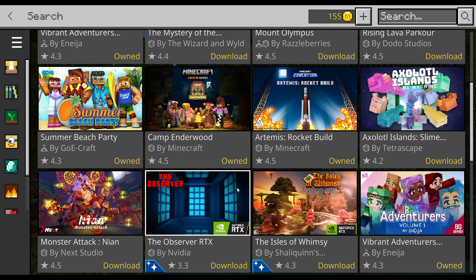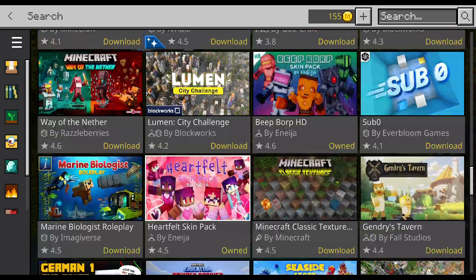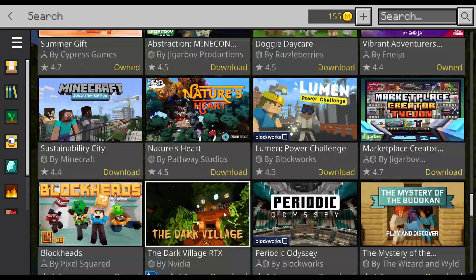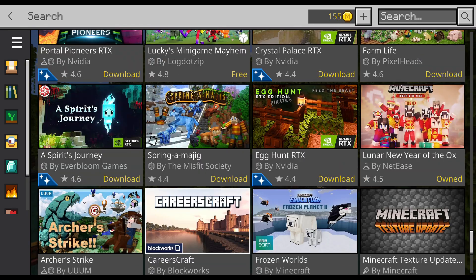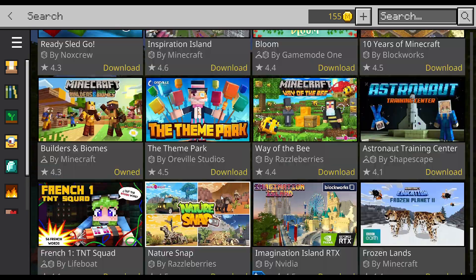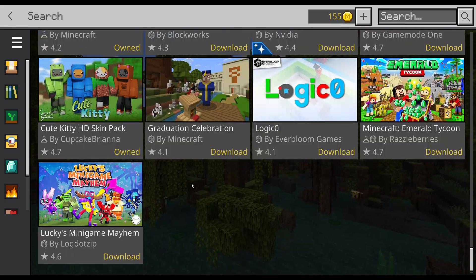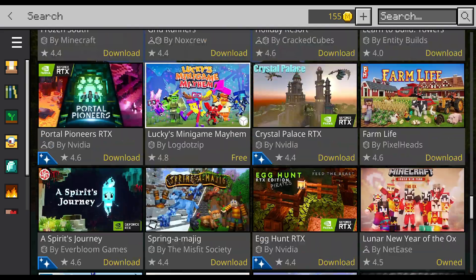Click over here in our search bar — it takes a second to load up. We go down and search. I already looked so I kind of know what I'm looking for, but I wanted to show you guys. Let me know if you see this in your marketplace, because this is kind of weird. There's an item in here listed free — Lucky's Minigame Mayhem by Logdotzip — and I thought we'd had that before as a free item. Scrolling on down through here, there it is again, and it says I can download it, but up here it shows free.